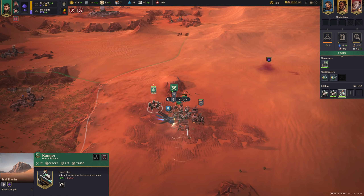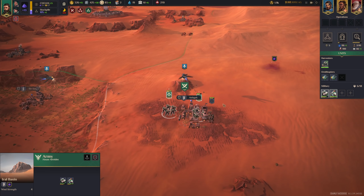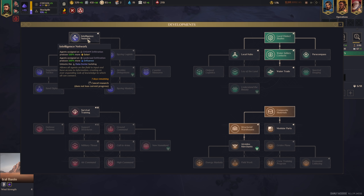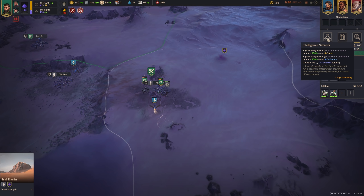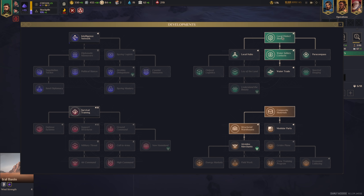Sandworm again. We'll stand on the rock. We lost one unit, but that's all right — they are expendable. Development research is done, so now we can actually build the processing plant. We could get survival training, which increases army's max supply by 50% — let's do that. That sounds reasonable.